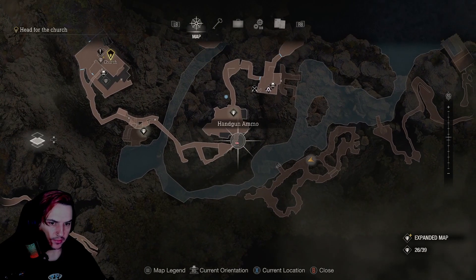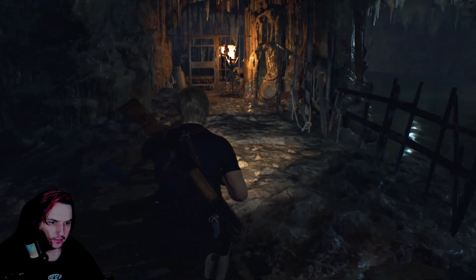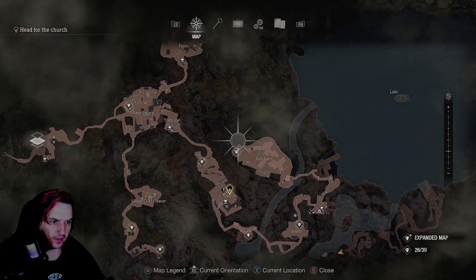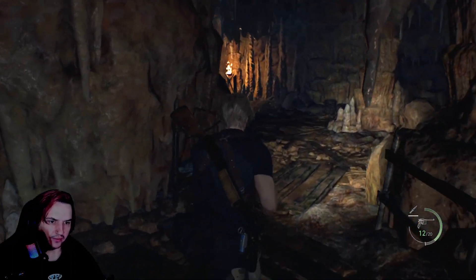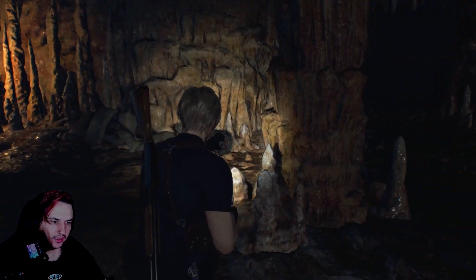So that is the actual quarry - there's some handgun ammo there. We need to get back to the church so we are going to have to go through the quarry. But then there is also something in the fish farm that I haven't got there. Not that I'm trying to 100% or anything, but I just kind of do want everything I can possibly sell, and also all the ammo I could probably get.